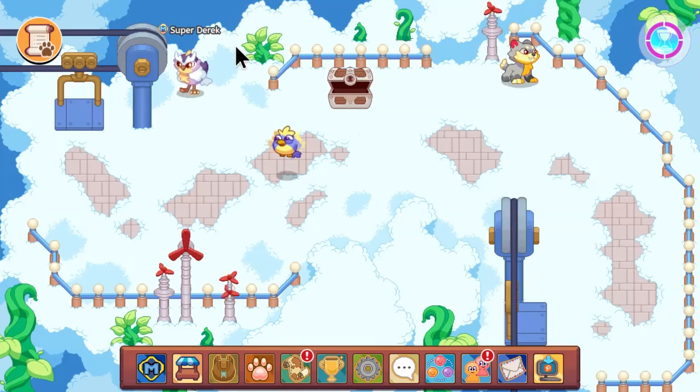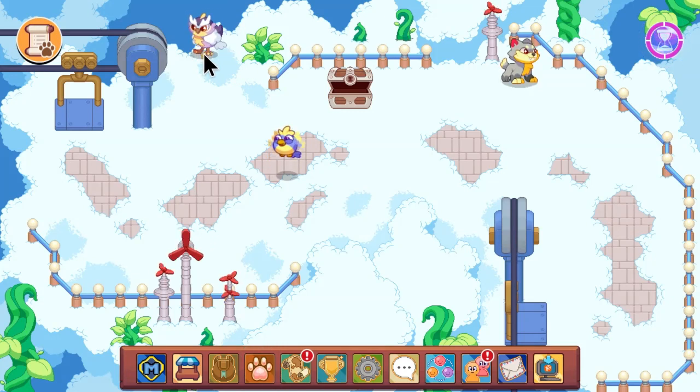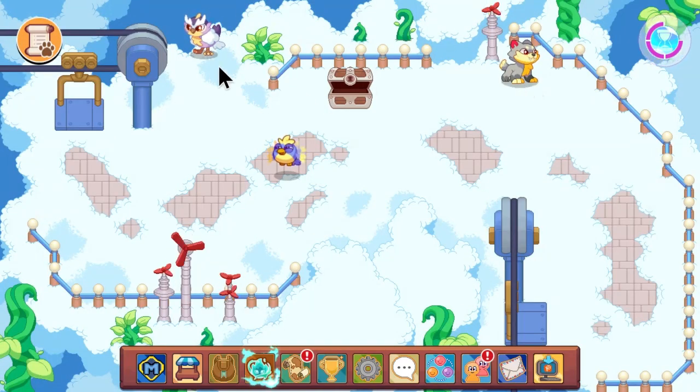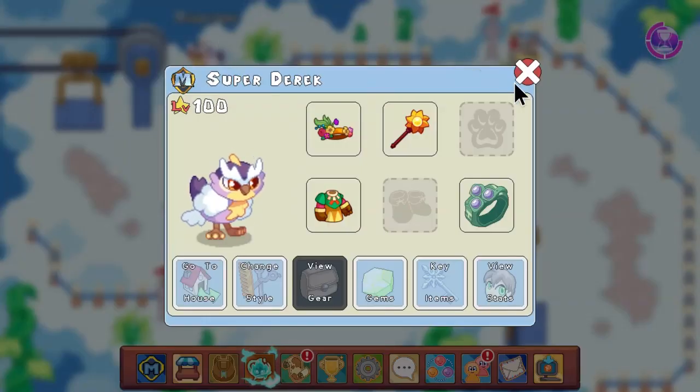And we just go up here even more so we can hide our name. This trick is best for players that are just new to Prodigy because usually those guys don't really know where the pets are. Because if you're using this with an experienced player in Prodigy, they're definitely going to find out you use this trick.